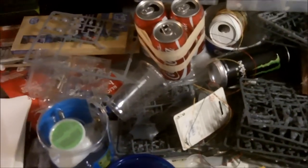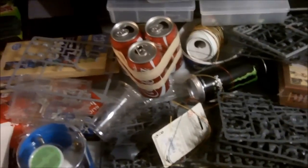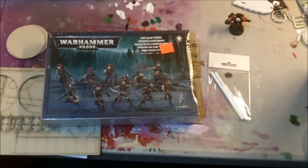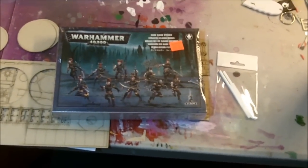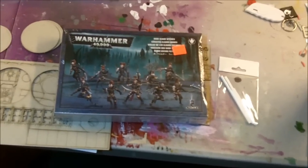Among those I should be able to find the sprues for the Dark Eldar warriors, but if I can't organize them well enough, the backup will be a box of witches. So that's my kind of semi-entry — this isn't a contest or anything, it's just a participation build.